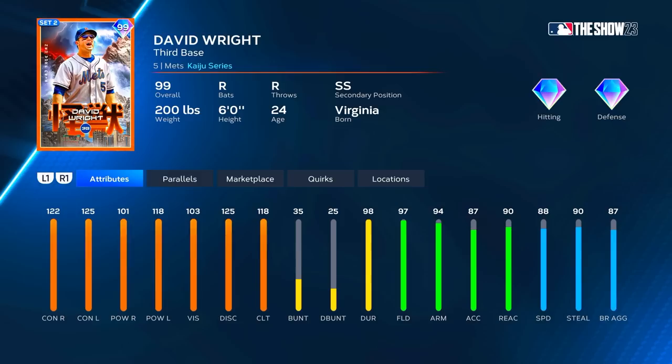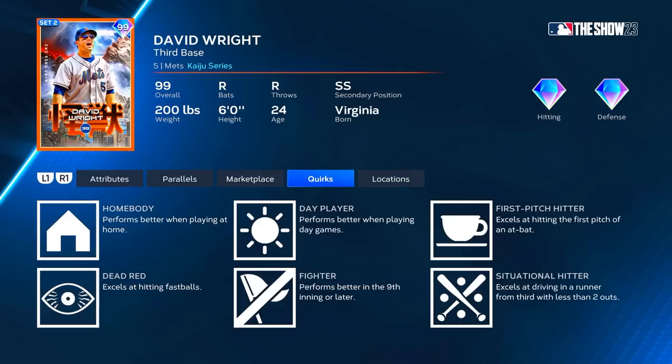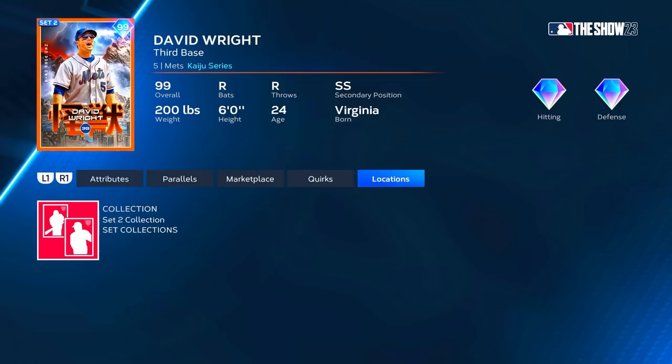Let's take a look at his quirks: home body, day player, first pitch hitter, dead red fighter, and situational hitter. He's got some good quirks - he's really just missing unfazed, breaking ball hitter, and bad ball hitter.